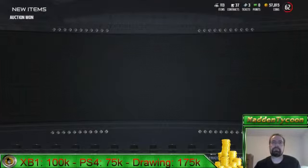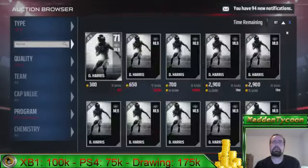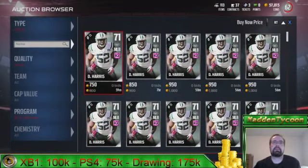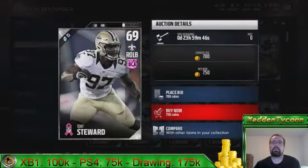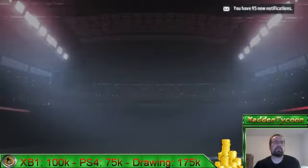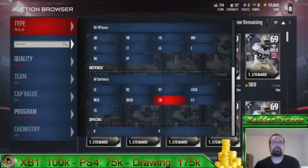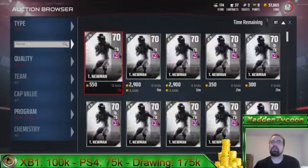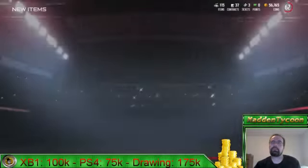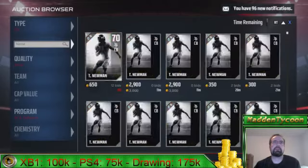Now we're going to grab a middle linebacker. As you can see, you get these silver cards under a thousand right now. Again, this is all going to change very quickly — I just want to show you the basic idea for how you want to do this. So we got a middle linebacker, we want to get a right outside, and then we're gonna get a corner.